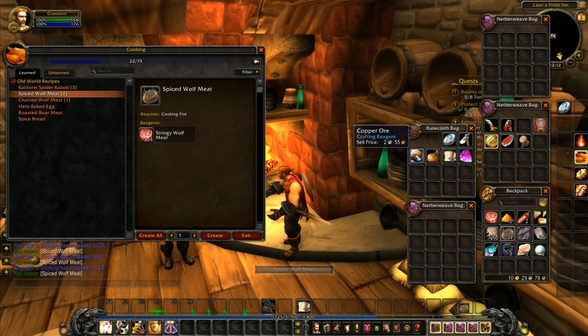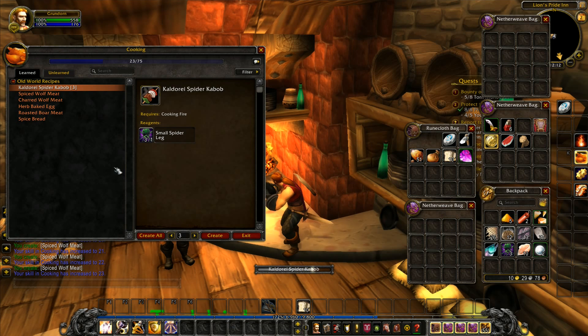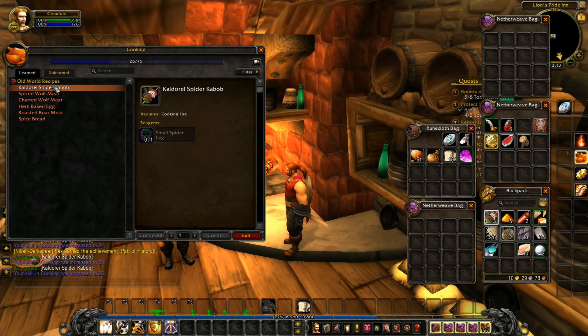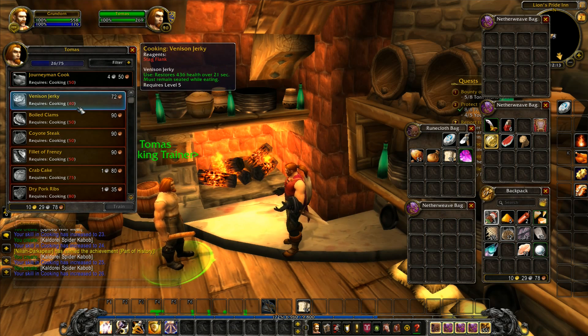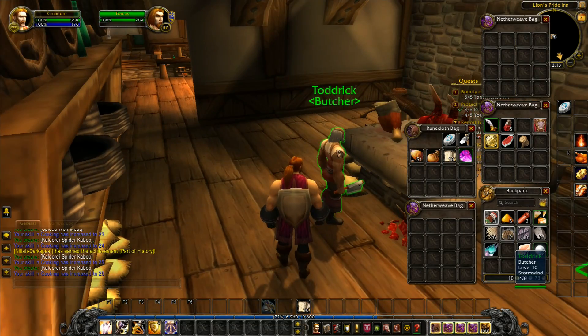We've got the Kalderai spider kebab — we'll just make all of those, using up these spider legs. We'll get more spider legs later on, so at least we've got to use these. Our cooking is now up to 26. The cooking trainer's next one is level 40, but mainly you get drops as you go along.